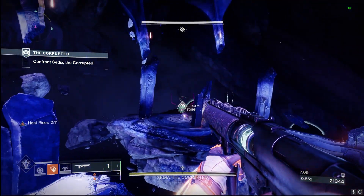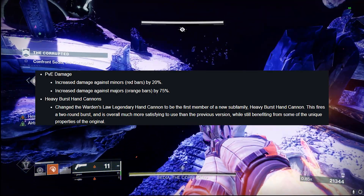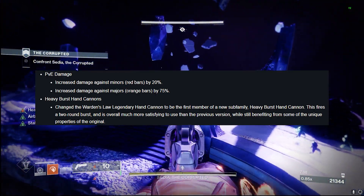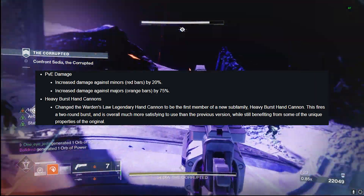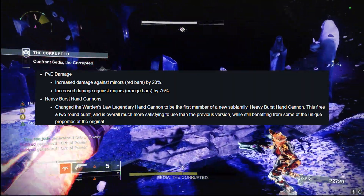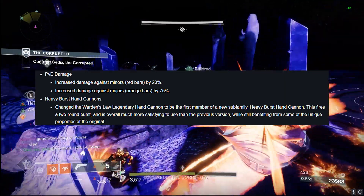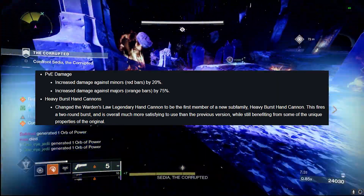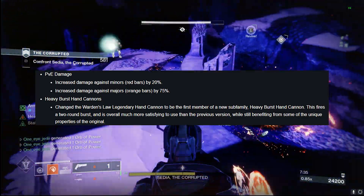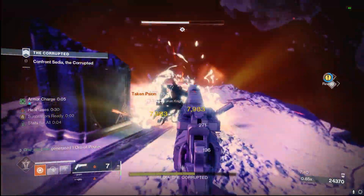Going over this TWID right here, you can see increased damage against minors — those red bar enemies — by 20%, and increased damage against majors — orange bars — by 75%. So hand cannons in PvE are getting absolute juice. We're also getting a new hand cannon subtype in the Heavy Burst with the Warden's Law, an old hand cannon from some of the strikes that we're going to get in the GMs.